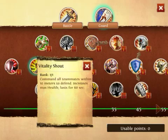Vitality Shout basically increases your max health.